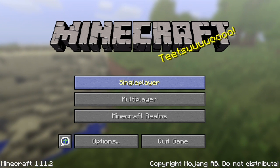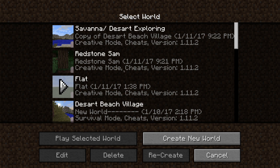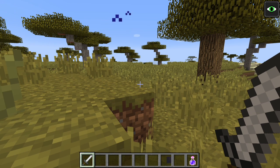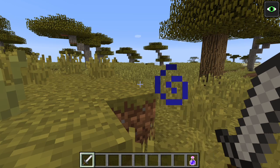Hello and welcome to another Minecraft video by Sam and Jam. This is Jam here to show you a new seed. This one is a savannah and desert exploration seed with lots of cool features, neat villages, and a lot of beachside vacationing.